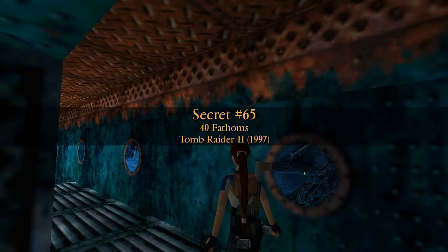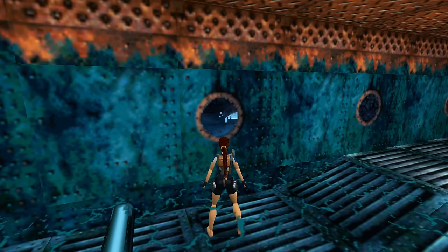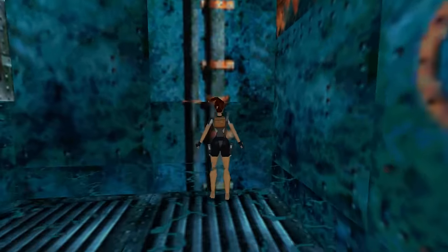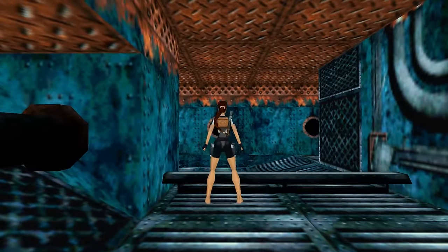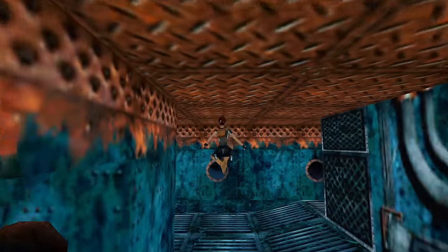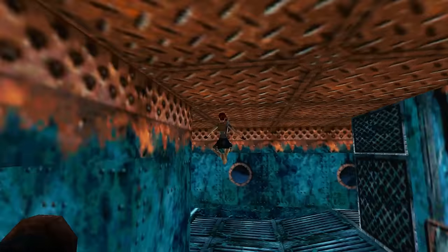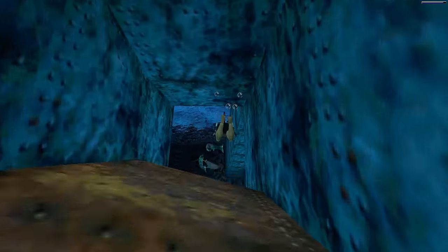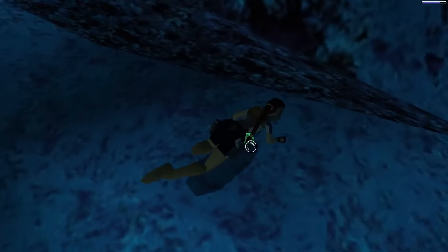Tomb Raider 2's secrets are generally not too difficult to obtain, but the Jade Dragon figurine of 40 Fathoms is the exception. Lara must pull a switch to open a door that will only stay open for a few seconds. The problem is that there are lamps across the floor which she can easily get stuck on. Lara needs a perfect rhythm of running and jumping at the exact right moment to reach the door in time, and then she must swim with barracudas and a shark to get the figurine.